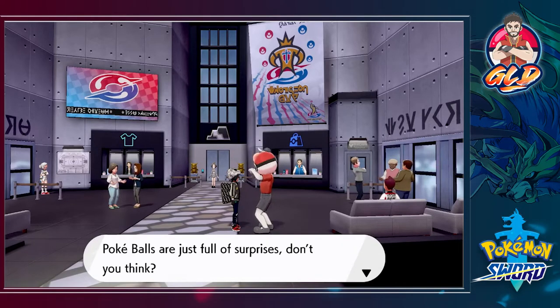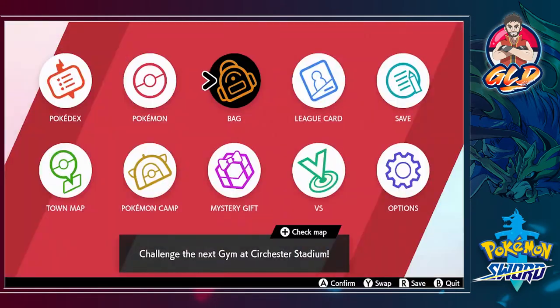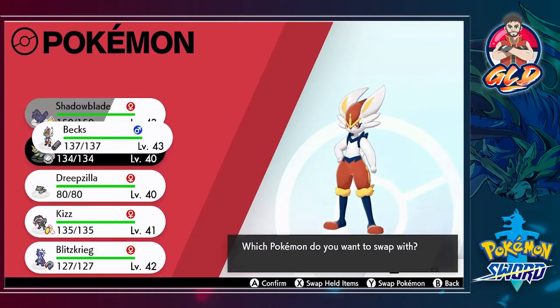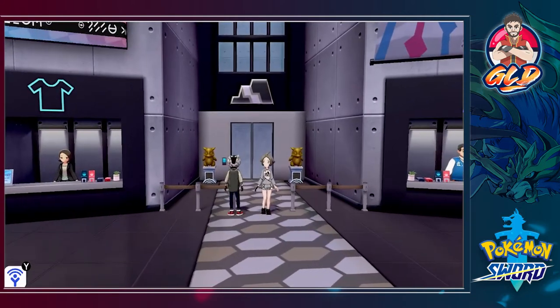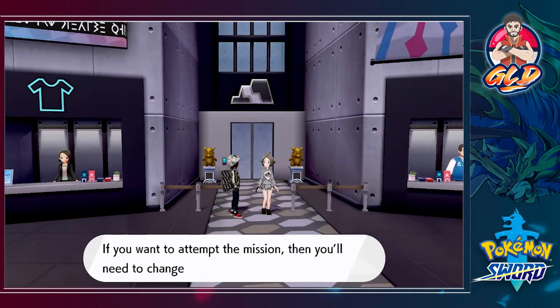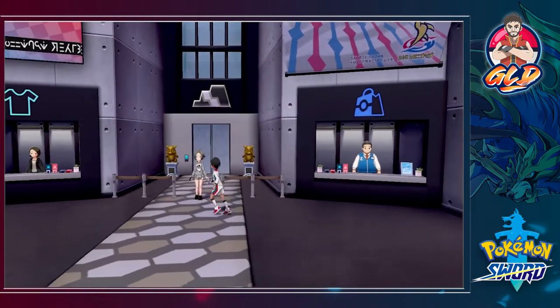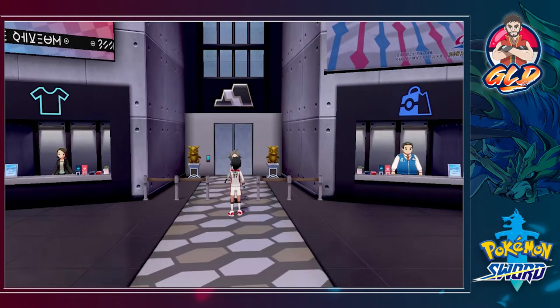Rock type gym leader - this actually switches out my strategies a little bit. Let's go ahead and see what this is all about. Talk to her: 'Welcome to the gym challenger, do you want to attempt the gym mission?' Yes I do. I did change my gear, you know the way I look, for this occasion.